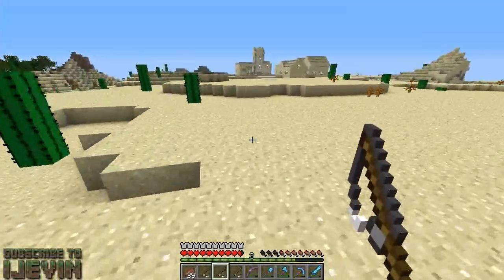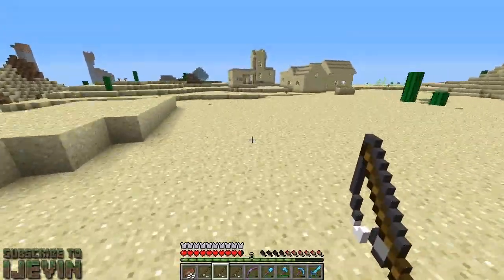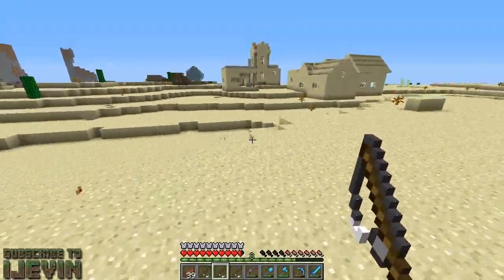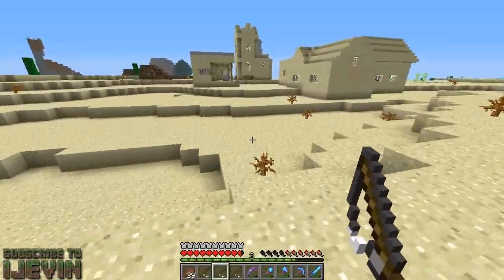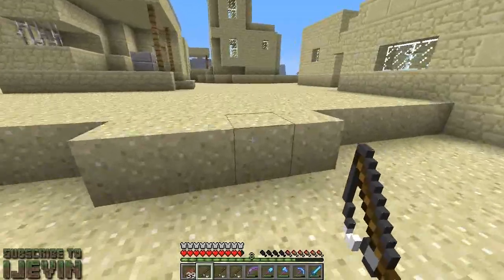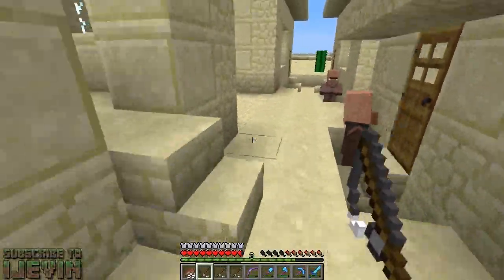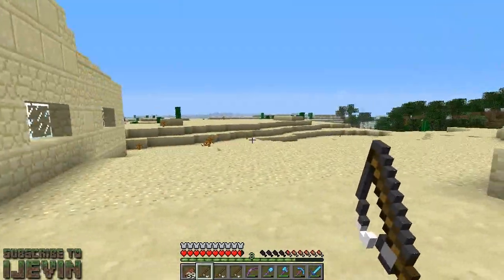We've been out of the chunks for a while so they should be here. I haven't seen it yet — that is not a good sign. Oh, there we go! There's one! Yeah, we got a couple here, we're fine. All right guys, now I begin the daunting task of bringing the villagers back to the house.